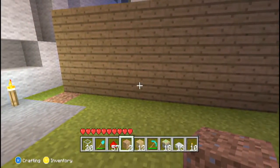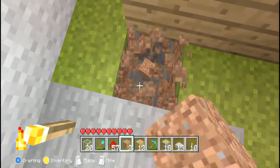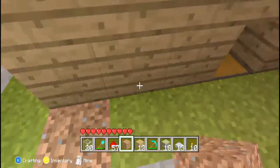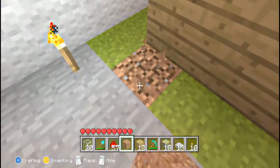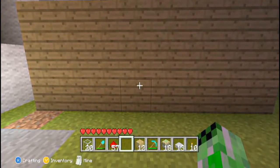Hello YouTube, today I'm going to be showing you a really simple tutorial on how to hide your chest in Minecraft on the Xbox 360. This is what it should look like when it's finished - nice and simple, you can hide your chest in the wall. It involves sticky pistons, that's the only really difficult thing to get. So let's get started.